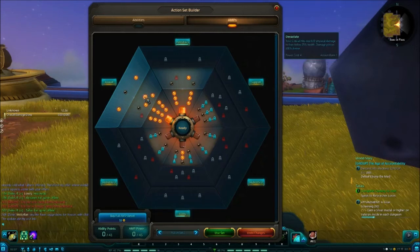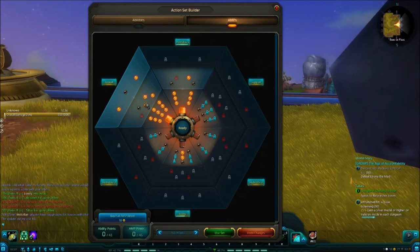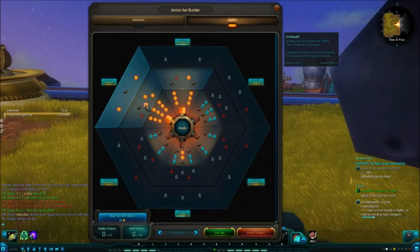Then I have Devastate — when the target is below 25% health, your critical hits pierce 100% armor and deal 600 damage scaled by brutality. Then Onslaught is the last major amp I have: landing a hit from behind has a 100% chance to grant Empowerment, giving you 12% assault power for 6 seconds. And if you're not attacking from behind, then you're not a good Stalker, because all their abilities should be from behind.